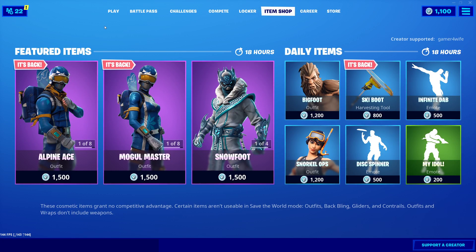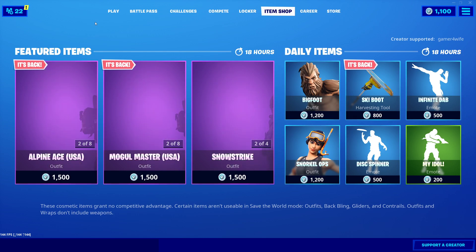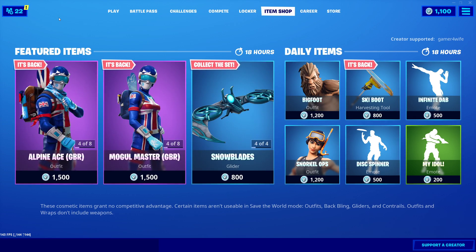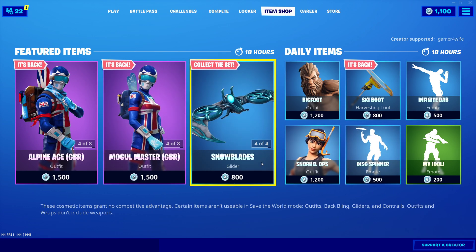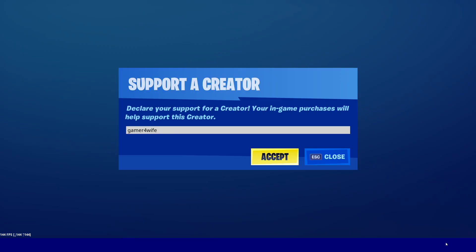What's up boys and girls, Game for Wife here. Today's video is the item shop for December 5th — we have the Alpine Aces back and the Mongol Master. Before you buy anything in the item shop today, make sure to use support-a-creator code Game for Wife, just as it's on the screen. Appreciate it, let's check it out.